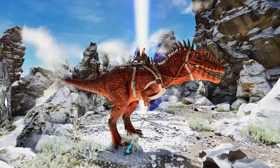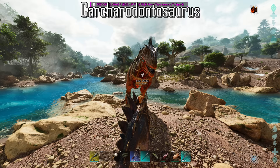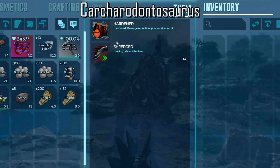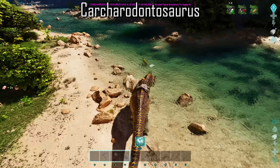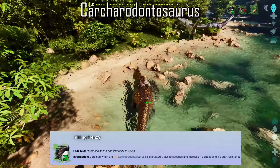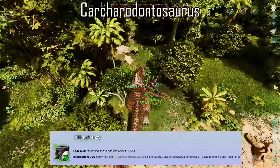The Karkarodontosaurus is equipped with quite possibly the strongest ability in the entire game, which is Blood Rage. But there are a few buffs along the way that the Karkar receives that will contribute to it getting to its full Blood Rage potential. With every bite the Karkar lands, a passive called Shredded will also be applied, which will reduce healing the victim receives from any source. Killing Frenzy is also a buff it receives whenever landing a Fatal Blow. The buff will last for 10 seconds, which boosts movement speed and makes the Karkar immune to stuns for the duration. And with every kill, it will refresh the Killing Frenzy's timer.